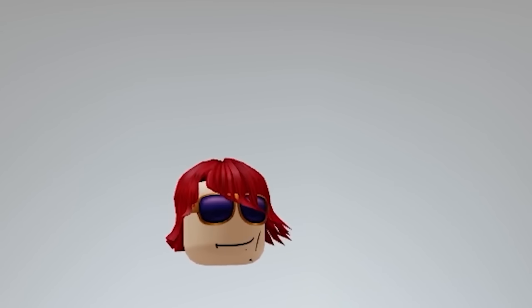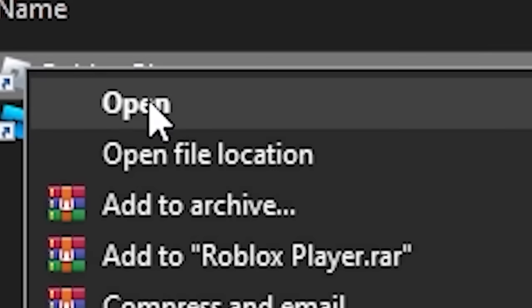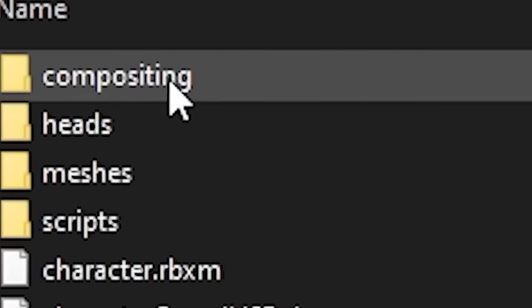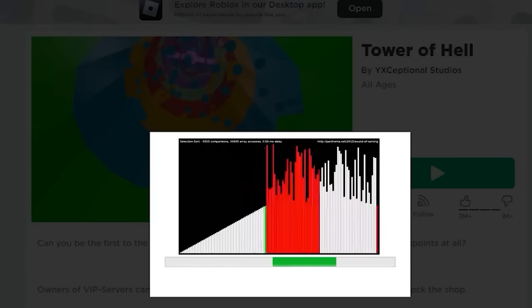If you want to lose your head instead of losing your body, don't worry — I have got a way to get headless too. Open file location, then Content, then Avatar, then grab this head folder — and boom, done. Time to go show off my new headless.